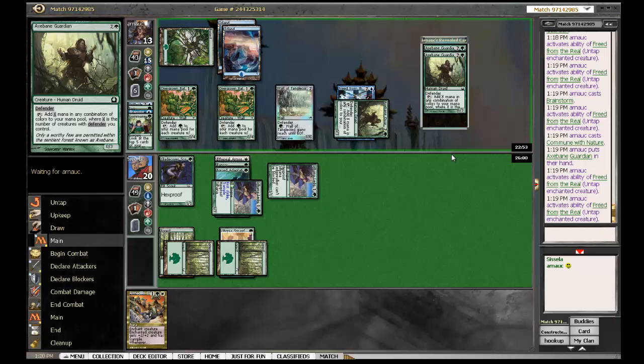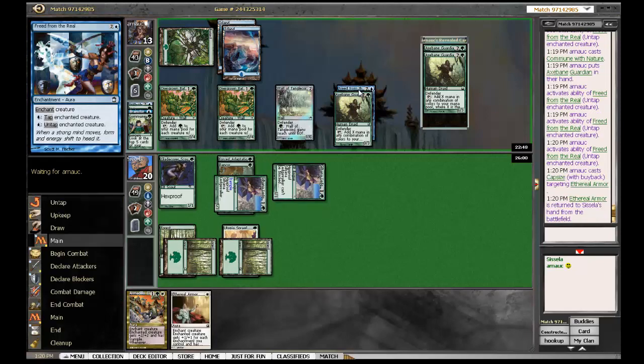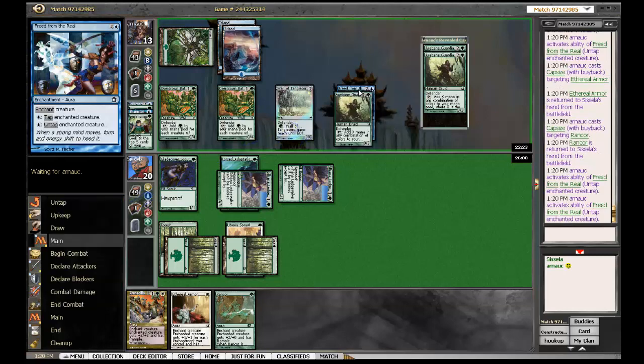He now has 15 mana. So the way the combo works: Freed from the Real untaps the enchanted creature for 1 blue mana. That means that Axebane Guardian, who gives 4 mana now, will untap for 1 mana. And as Axebane Guardian can give blue mana, it's an infinite combo. So he just Capsized my stuff. And Eternal Capsize is pretty nasty, because even if my guys are Hexproof, he's going to get all the enchantments and my lands. So it's a bit like being Temporal Fissured.